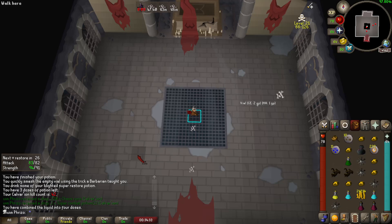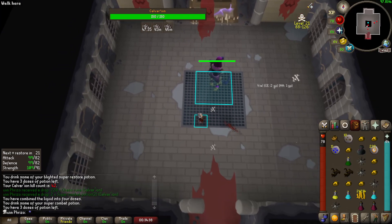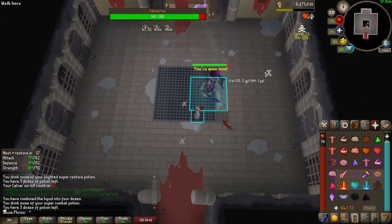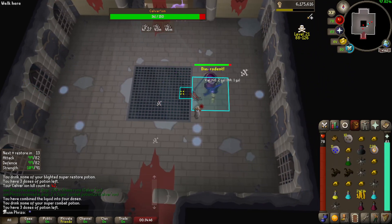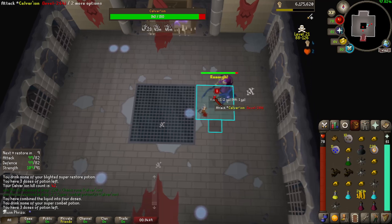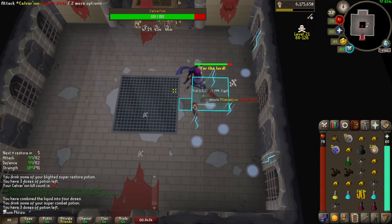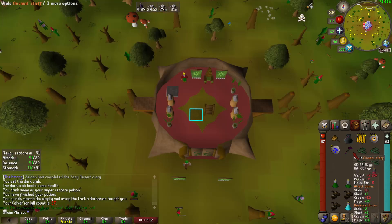We are officially at the drop rate for the ancient scepter and no dice yet, but we're going to keep going. If I get a Voidwaker piece I'll be kind of upset because that means I'd have to hold onto it and grind the whole thing, and I wasn't planning on it. And we got it at 57 KC - let's go! I'm actually stoked about this one.